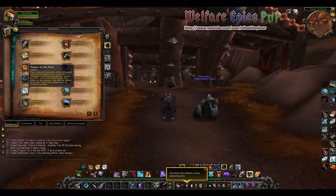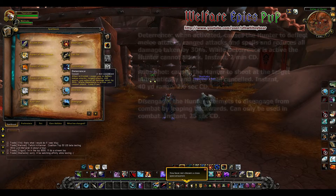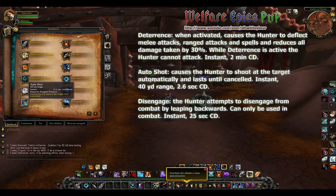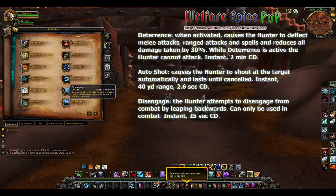Aspect of the Pack increases all party and raid members' movement speed within 40 yards by 30 percent, and they will also be dazed if struck. Deterrence: when activated, it causes the hunter to deflect melee attacks, ranged attacks, and spells, and reduces all damage taken by 30 percent — the hunter can't attack while it's active. Auto Shot causes the hunter to shoot at the target automatically and lasts until canceled.